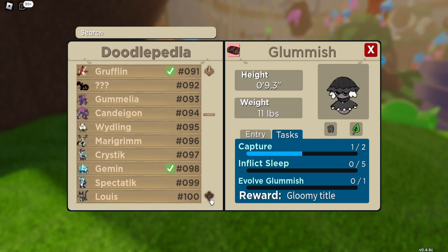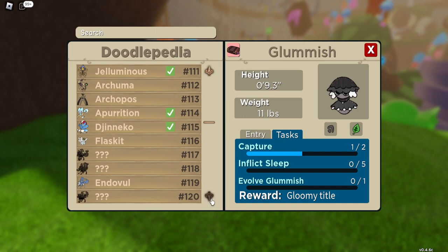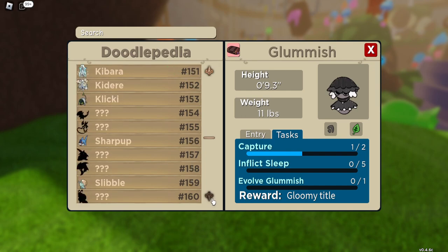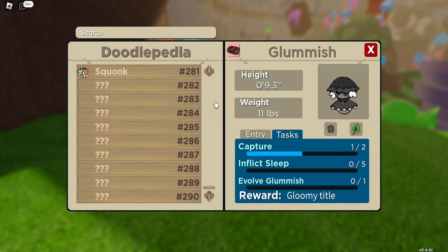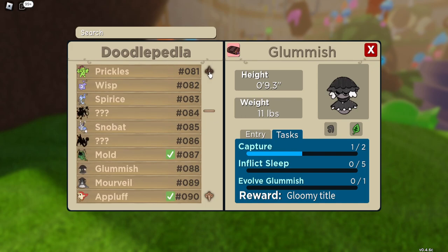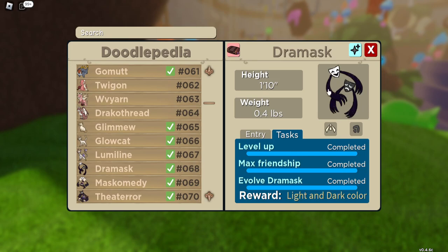The Theater Mask is held by Dramask. It's about a 10% chance, if memory serves. Dramask is found in the grass at Von Sweetsville. Definitely worthwhile picking that up.